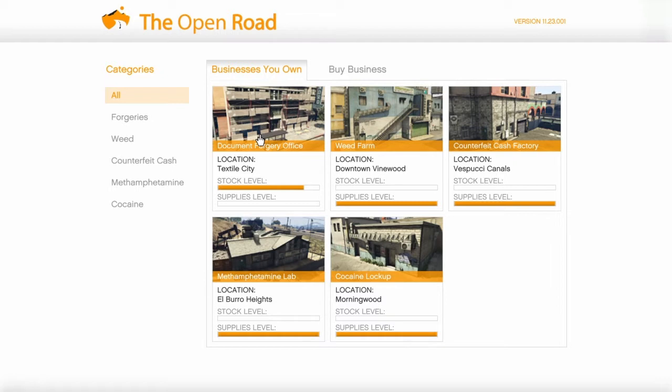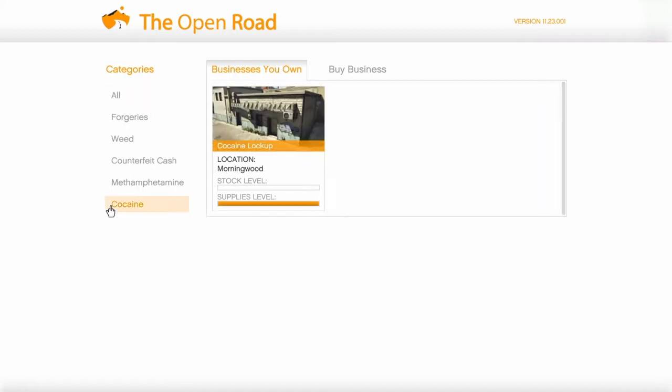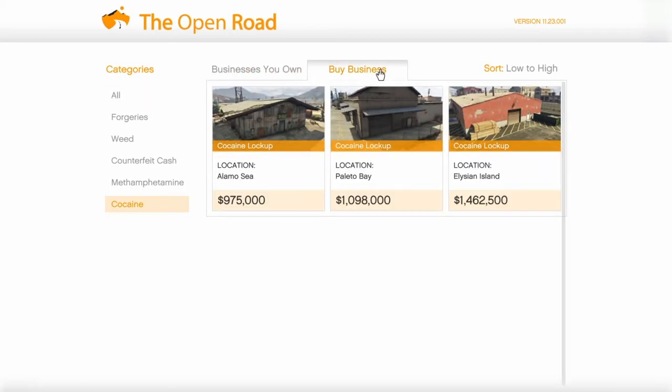If you want to maximize your profits, you'll need to buy the individual upgrades each business has: employee training, equipment, and security. You'll be spending at least over a million in upgrades per business. If you just want that one business that pays the most profit, then the cocaine lockup is the best one. The cheapest option is the Alamo Sea location at $975,000, and with upgrades you're looking at a little over $2 million for this business.